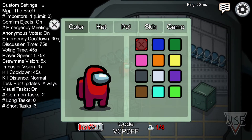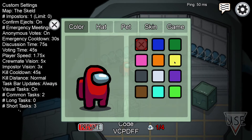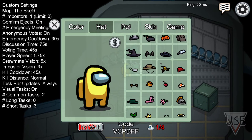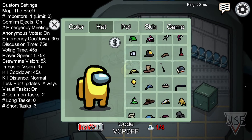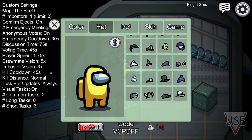You can come here to the computer and customize your character. I love yellow, so I'm just going to make myself yellow. Then I'll use this hat right down here.